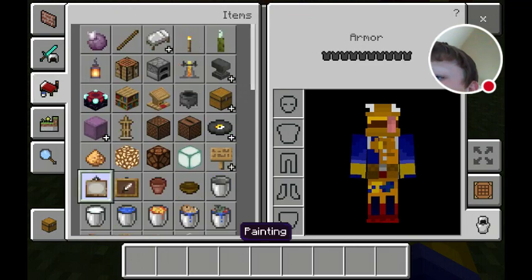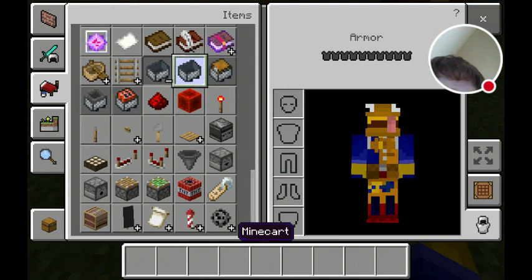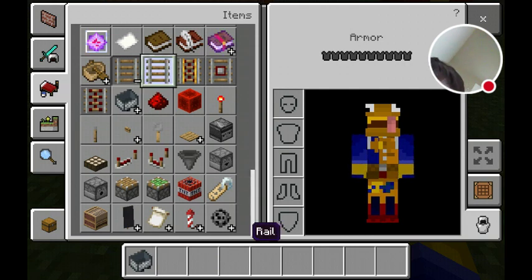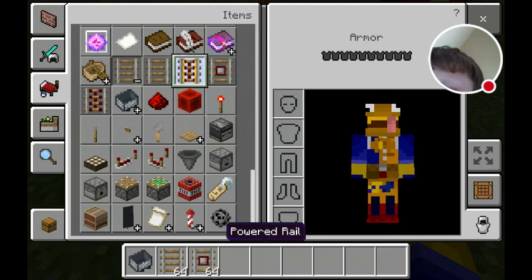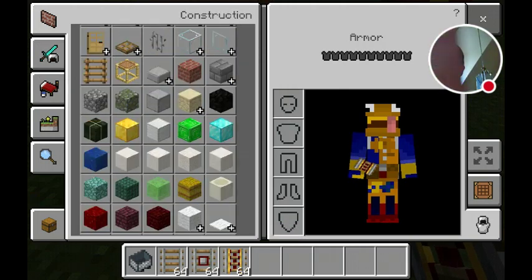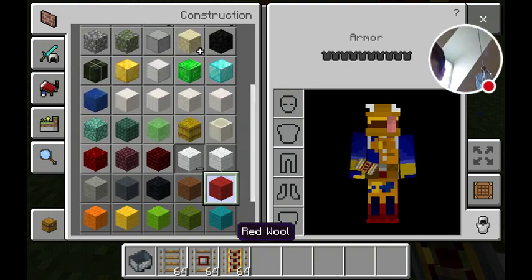So what you need to make this roller coaster is you will need one mine cart — well, you probably can get more, but it doesn't really matter. You grab one of these, and you grab one of these detector rails and powered rails, and any sort of block you want, but for this I'm going to be using red wool.